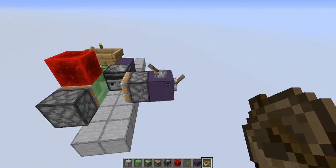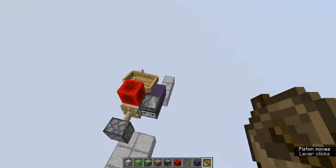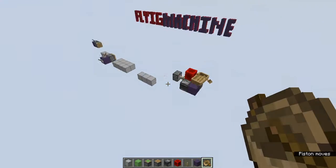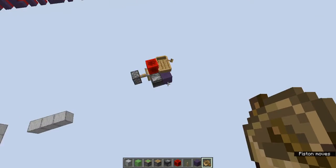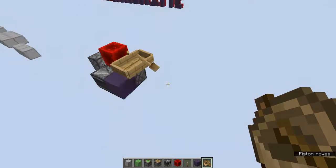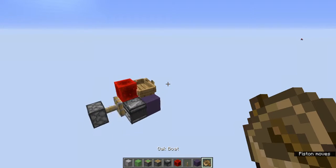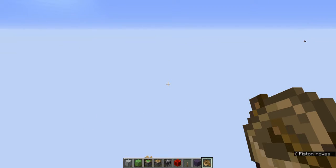And then if you power this piston, you'll be riding on all the way over here. So this is very simple and really cheap. And this is the thing that you need — so that you can use the bridges or pillars.